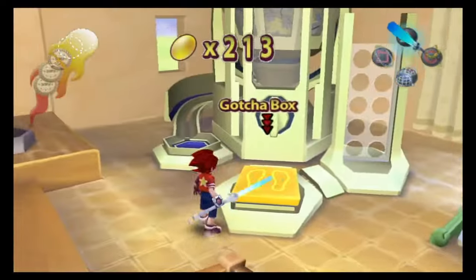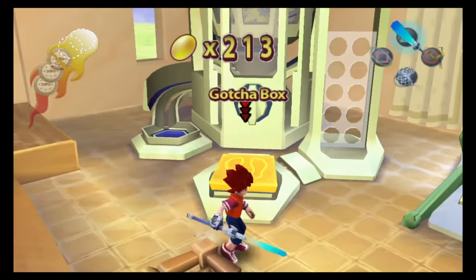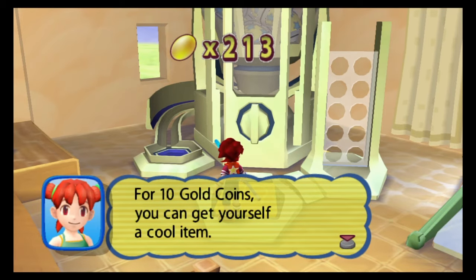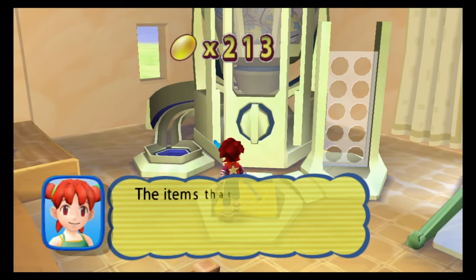Ladies and gentlemen, my name is Ray Modarity and welcome back to my let's play of Ape Escape 2. In the last episode, we handed a Peepochi over to the professor and caught some black monkeys.